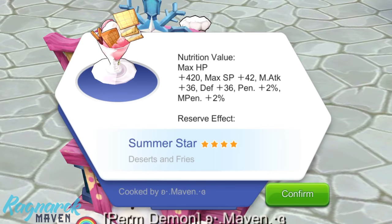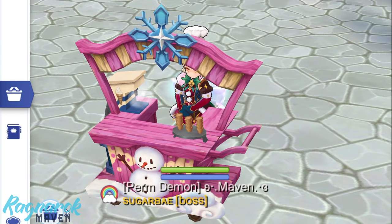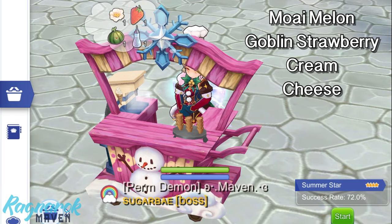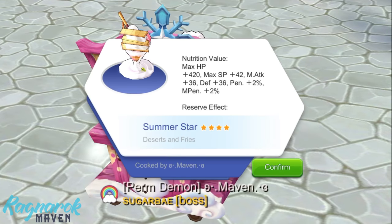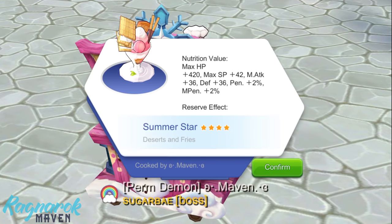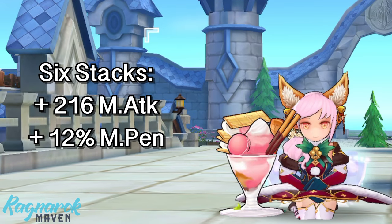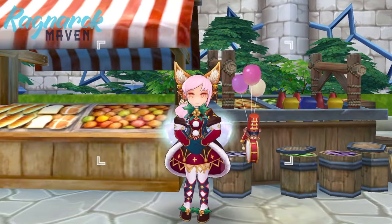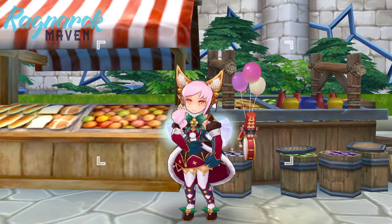Last but definitely not the least, we have the summer star. You would need the smoothie cookware and the following ingredients: moai melon, goblin strawberry, cream, and cheese. This cooked food increases magic attack by 36 and magic penetration by 2%. So at max 6 stacks, you'll have a total of 216 magic attack and 12% magic penetration. However, this 4-star food will require 2 rare ingredients and will have low success rates if the cooking level is low. So again, practice makes perfect.